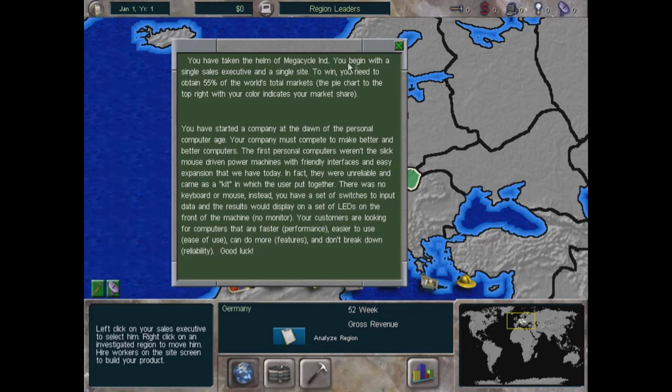You've taken the helm of Megacycle Industries. You begin with a single sales executive and a single site. To win, you need to obtain 55% of the world's total markets — the pie chart in the top right shows your market share. You've started a company at the dawn of the personal computer age and must compete to make better and better computers.